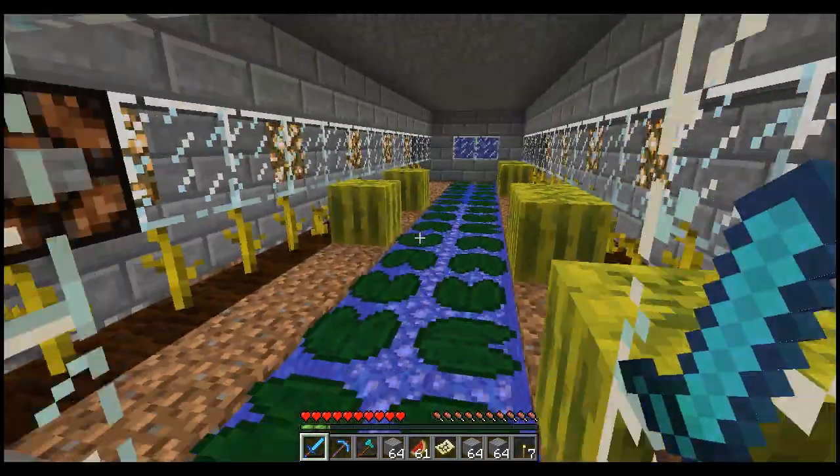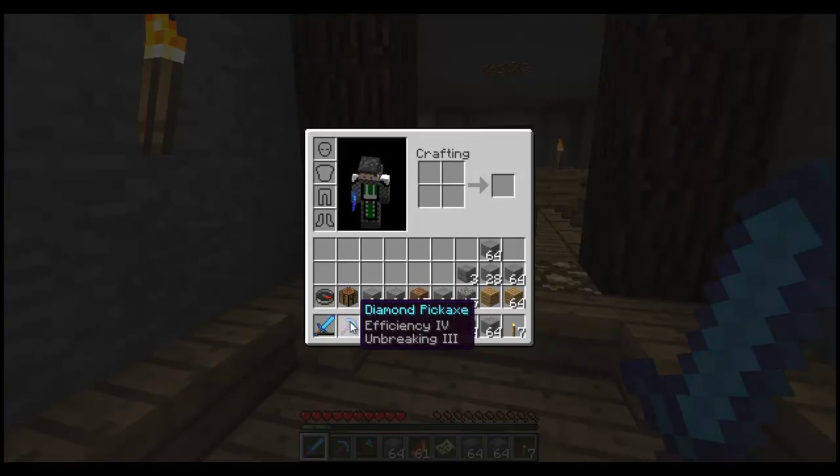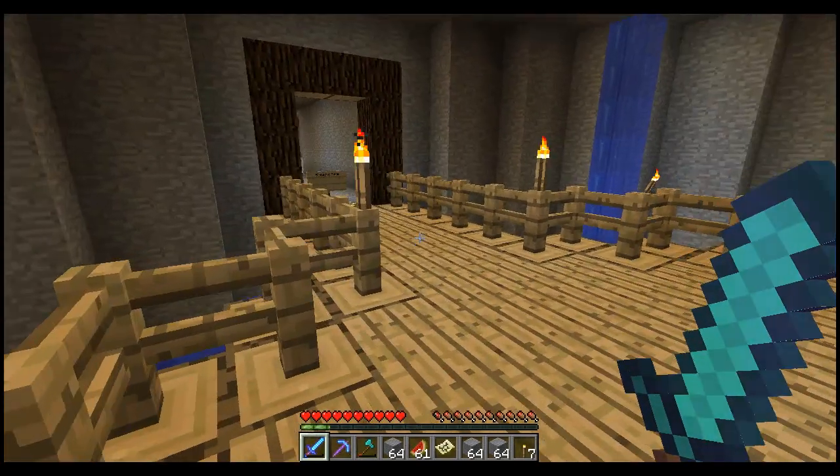Pumpkin farm's still the same — been using that. I used up a new pick, and I got a new efficiency pick and a Fortune pick, which is good because I've been needing to do a lot of mining.